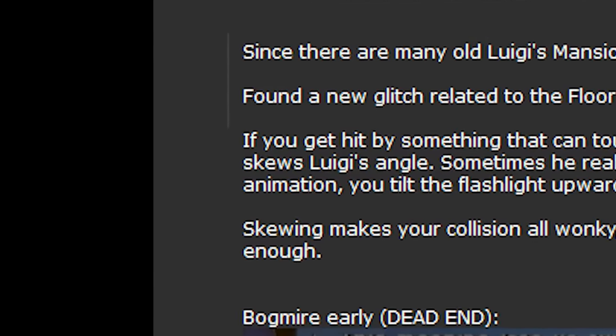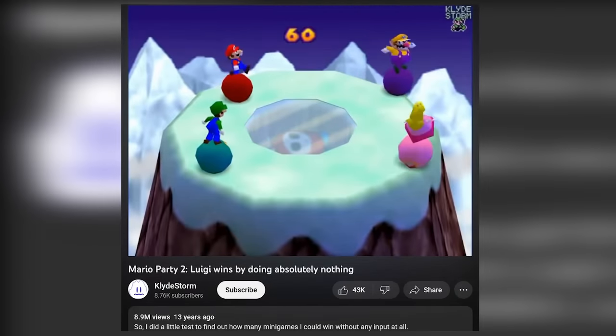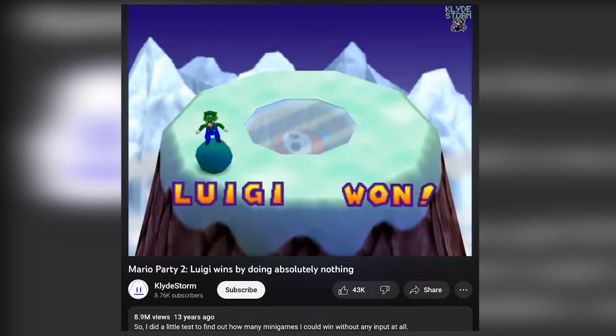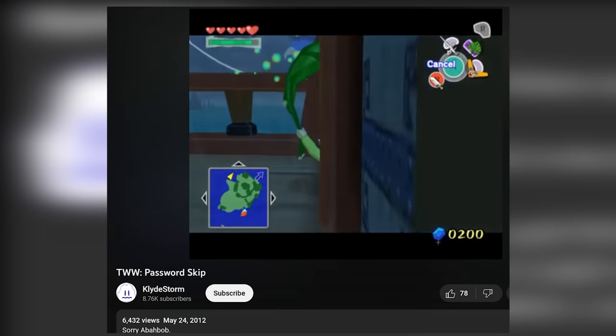Now, there's a good chance you may have heard of this user from somewhere — like the original 'Luigi wins by doing absolutely nothing' video? Yeah, this dude was responsible for the beginning of that meme. But more importantly, Clyde was an accomplished glitch hunter in several games, most notably Zelda games like Wind Waker.